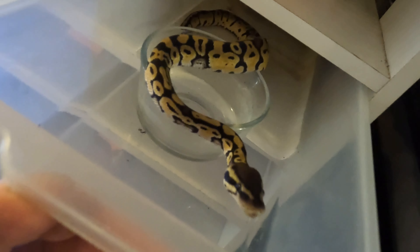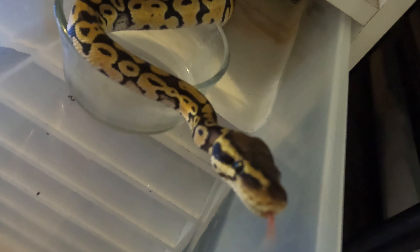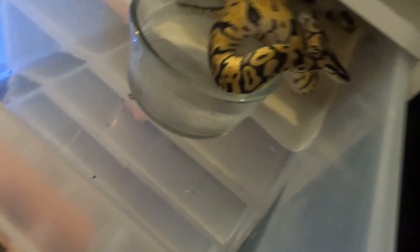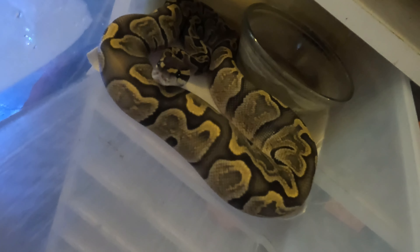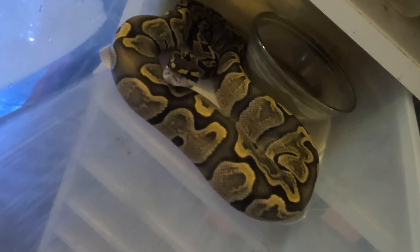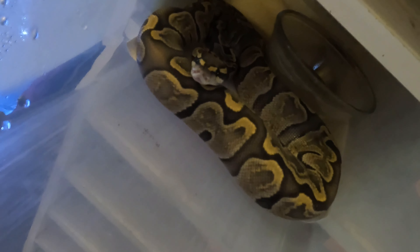This was my runt from last season that I raised up and finally started putting on weight. It's eating really well — it was about 25% of the size of all the other snakes. This is the best snake from last season that I held back: GHI ghost, could possibly be pastel as well. I can't wait for this female. I got her dad as well, so we'll be able to make some more ghosts. GHI — her dad's a GHI too. Super GHI ghost.